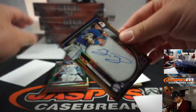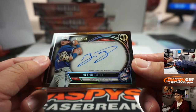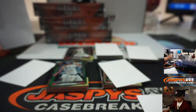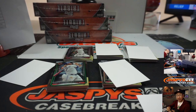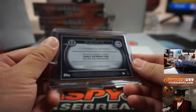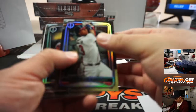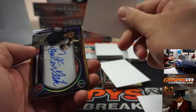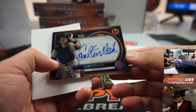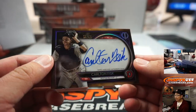We got a Bluebird — that's Bo Bichette. Nice. 155 out of 199. Nice Bo Bichette rookie auto for Richard Zitterman, who picked up the Bluebird straight up. There's old Carlton Fisk, Red Sox edition, for Jeffrey S. That's 15 out of 50.